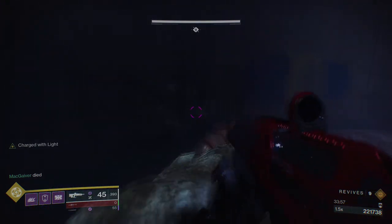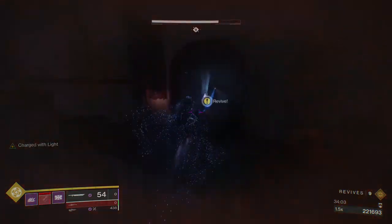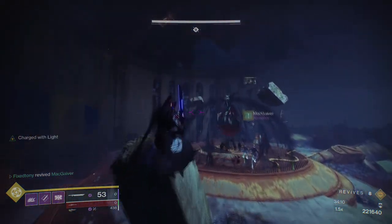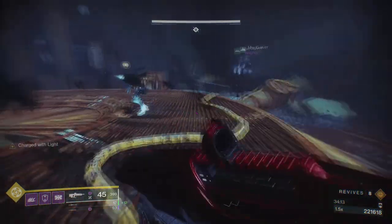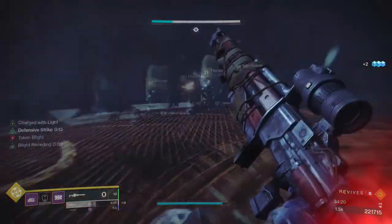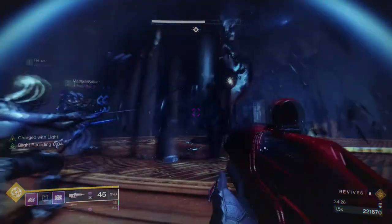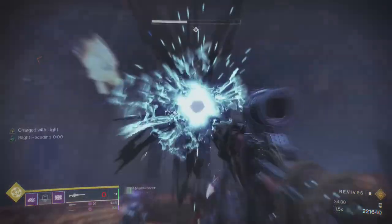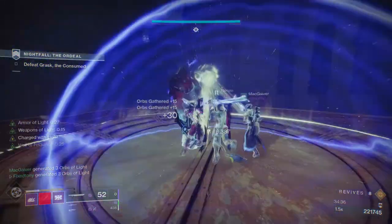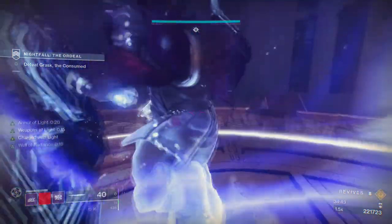For subclasses: if you're running a Hunter, I would highly recommend bottom tree void mostly because you can turn your friends invisible. If you want to do solar you can, just know you won't have invisibility. Bottom tree solar with Celestial Nighthawk is a great play. If I was running my Hunter I would be using bottom tree void with the Six Coyote — that's a great roll. If your friends don't want invisibility, top tree void with Six Coyote for the double dodge.